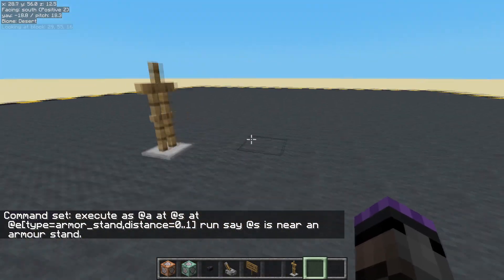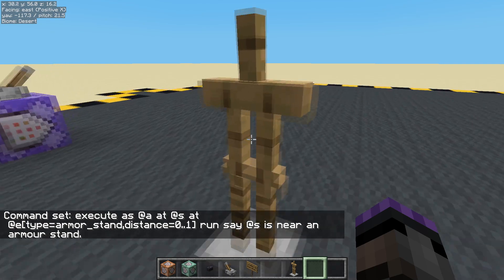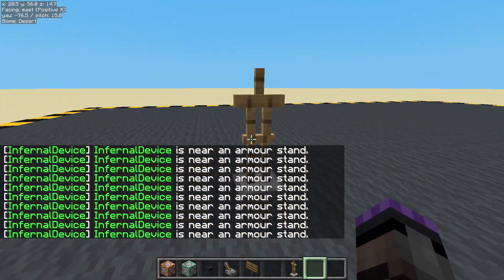Done. Turn it on. Get within 0 and 1 blocks — whoosh — '[player name] is near an armour stand'. There we go.